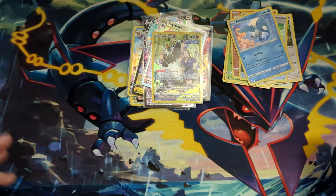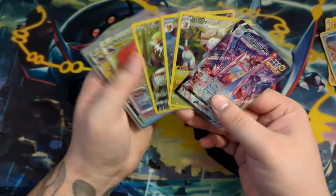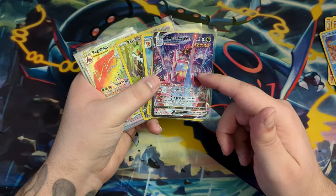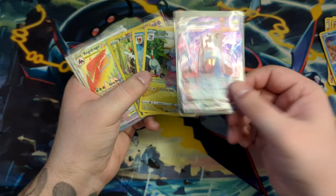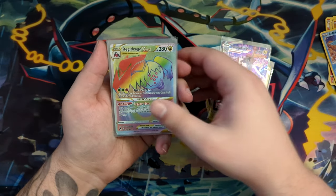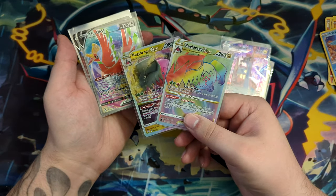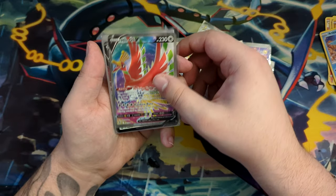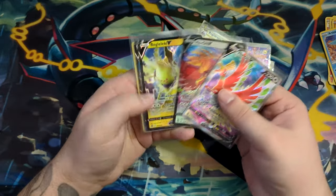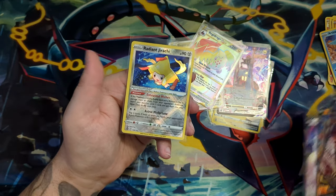Let me just sort through this so we can see what we've got. So in total we have gotten four Trainer Gallery cards — two normal ones and one Trainer Gallery secret rare with texture. We've got a Regidraco V-Star Rainbow Rare and regular one, a Ho-Oh V Full Art and the normal one, and of course the Regilecki, the Arcanine, and the Mamoswine. And we got a Radiant Giratina we also gotten in our other opening.